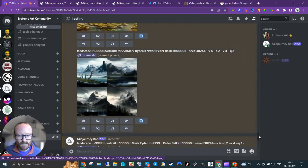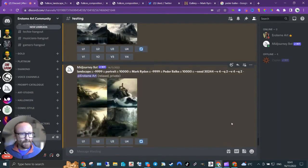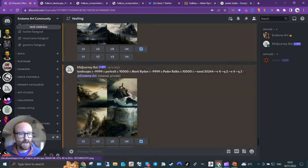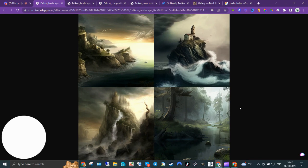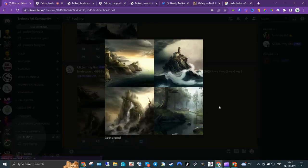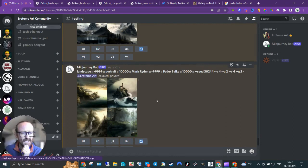I did the exact opposite — a landscape to test Peder Balke — so that's what a Peder Balke landscape looks like. Then I tried to do a Peder Balke portrait, and the AI just went 'I can't' — there's nothing in his compositions that it can pull out that is a portrait. Really interesting.